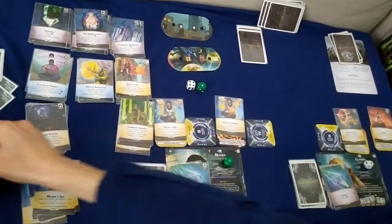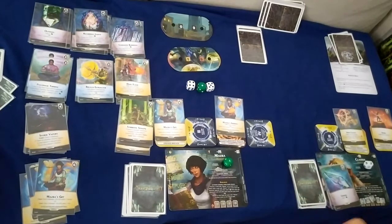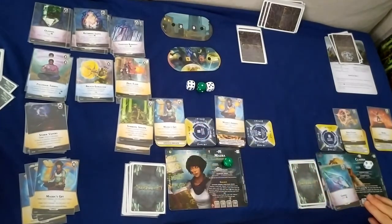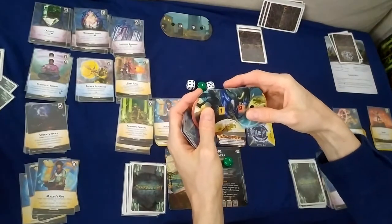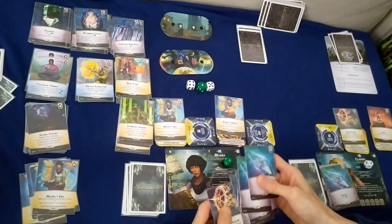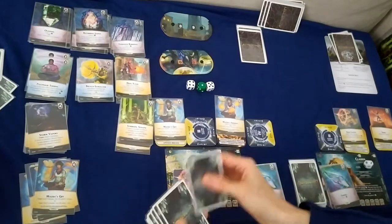Masra again: seven ether plus Claudia's fully charged ability to spend charges for five more ether — total twelve. Deal twelve damage to take the nemesis down to seven. Draw back up to five.